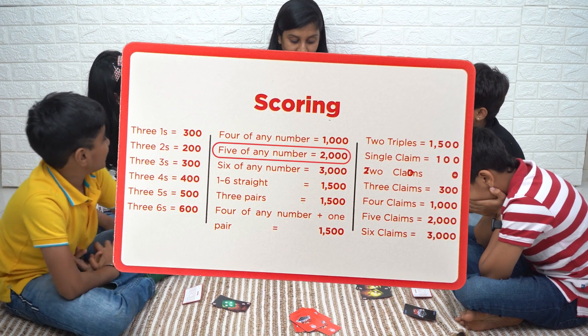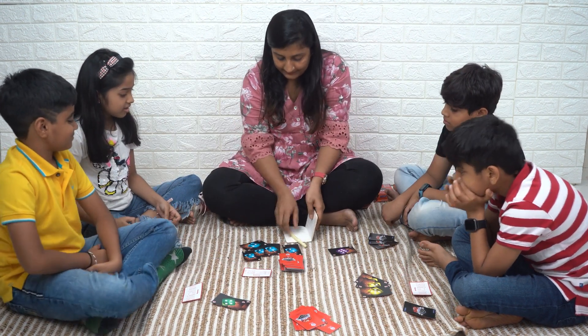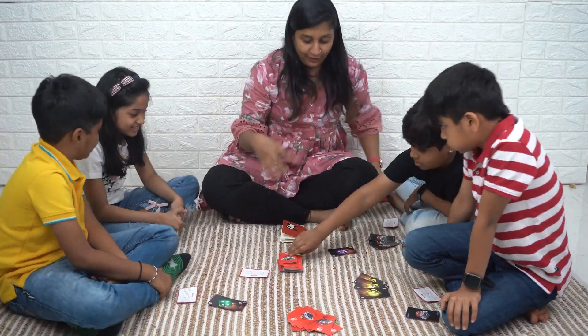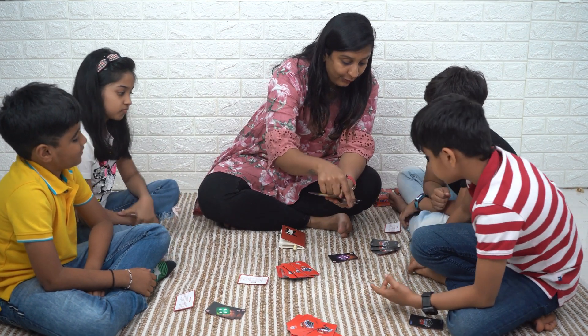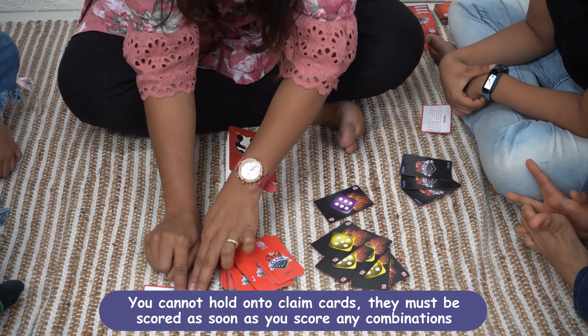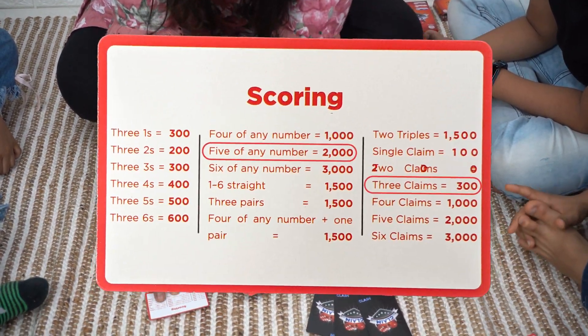5 of any number equals 2000 points. You cannot hold on to Claim Cards — they must be scored as soon as you score any combination.